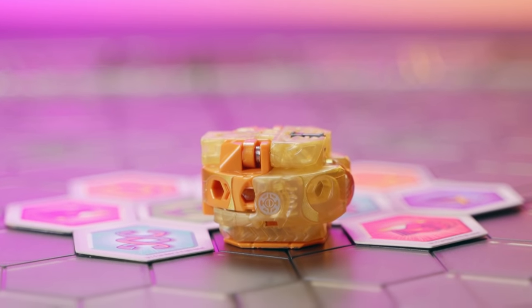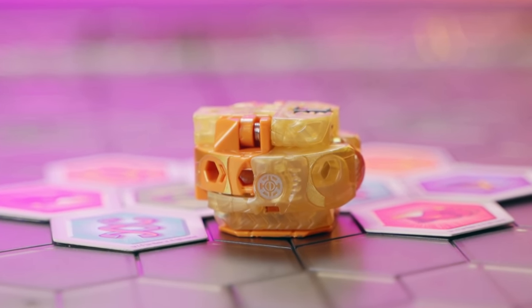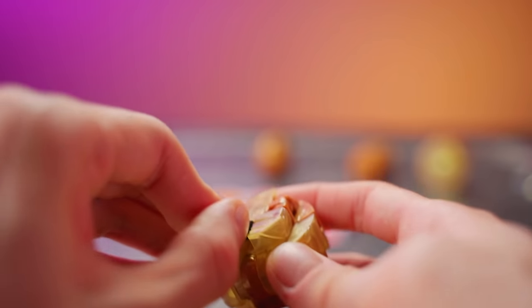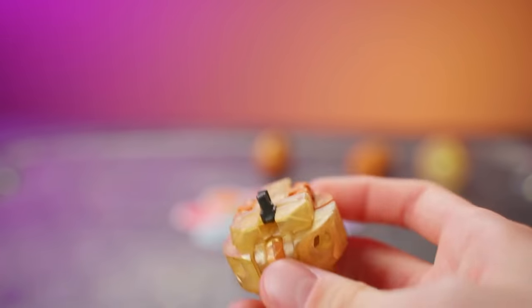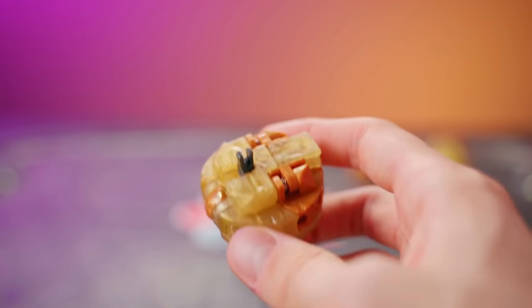Babadrill makes up the base form of Ultimate Villoc, with all these holes on the outside for the various limbs to plug into. So all you've gotta do for its transformation is flip up this little peg at the top so that Villoc can have a place to sit. Moving on.